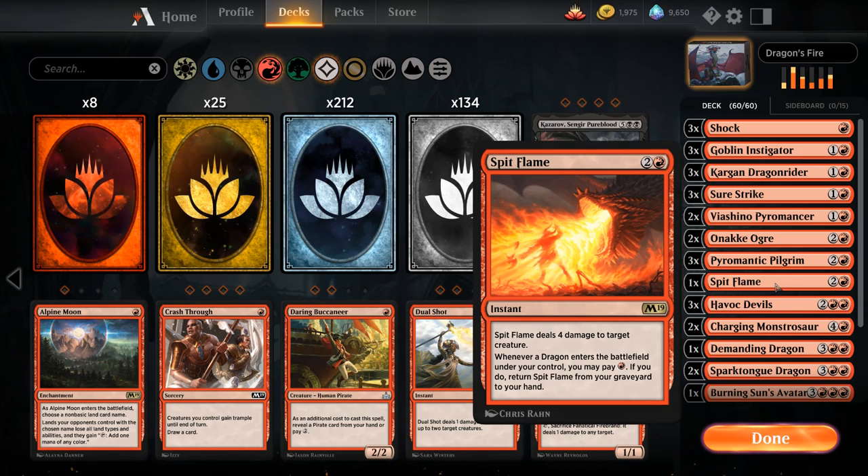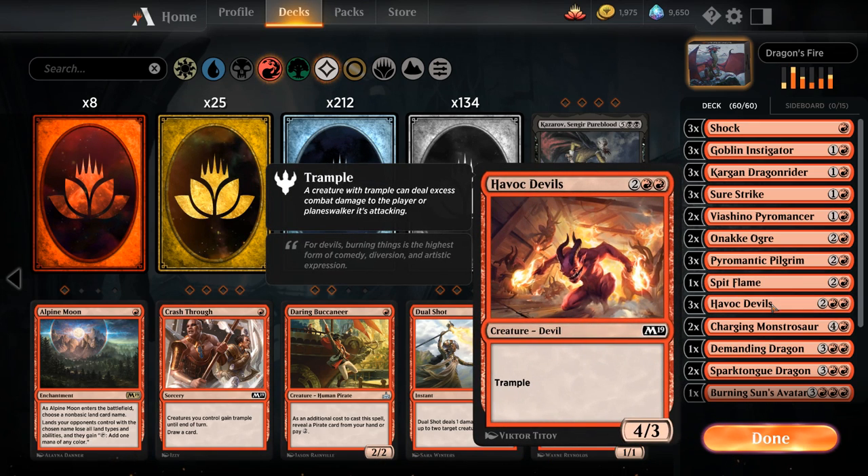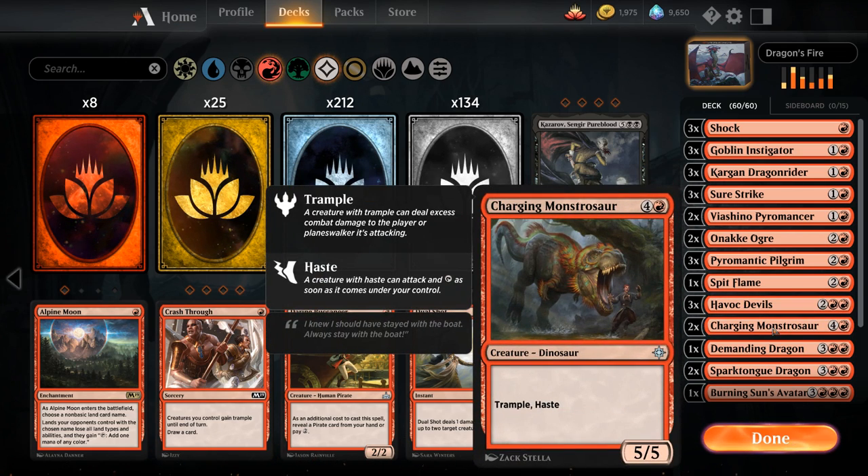Then we've got one copy of Spitflame as one of our rares — 3 mana for an instant dealing 4 damage to target creature. Whenever a dragon enters the battlefield under our control we can pay a single red mana to return Spitflame from our graveyard to our hand, so great synergy with all the dragons in the deck. Then we've got 3 copies of Havoc Devils, 4 mana for a 4/3 with trample.